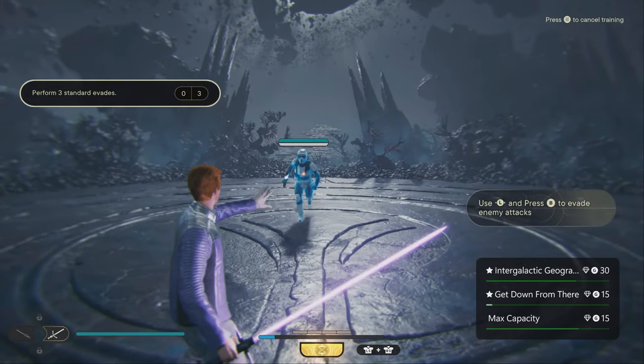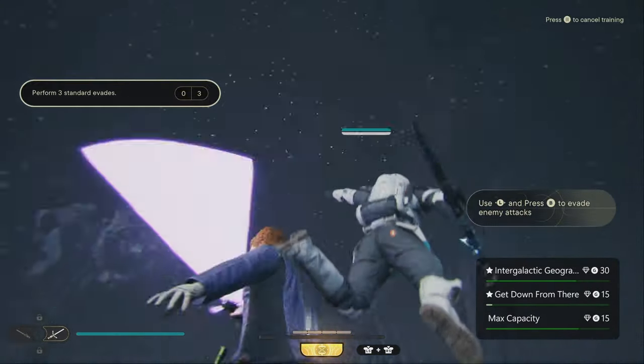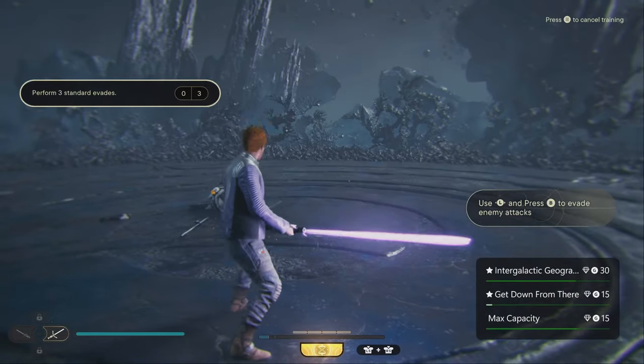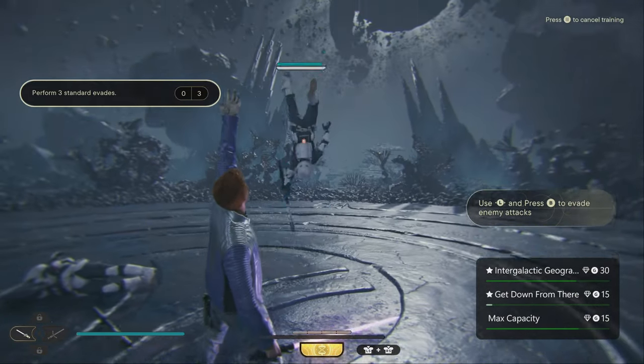What you want to do is target your foe and then hit the right button on the Xbox Series. Hold that in while you hit Y. You throw them up in the air and then you jump and attack them. You want to make sure you kill them, so you may have to do a total of two lifts if you're using a weaker weapon.